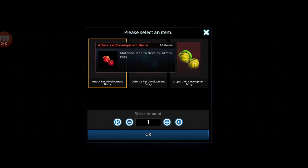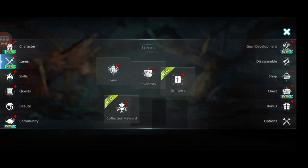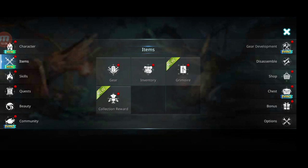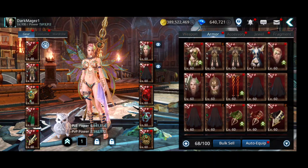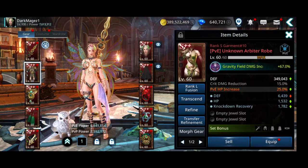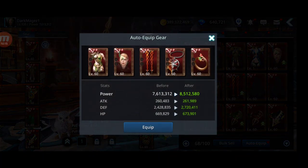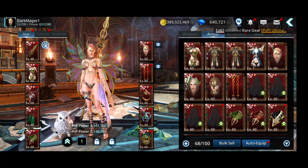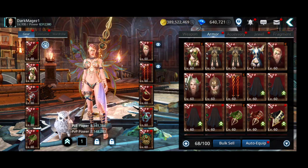This one is choice — Attack. Let's start fusing and then level up the pet. You want to get the PvE tier 10 first for S++. Let's equip all those — 8.5 million! 8.3 million PvE power. Let's start fusing now.